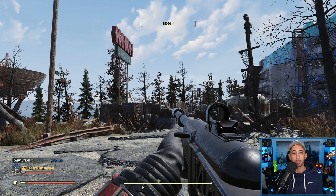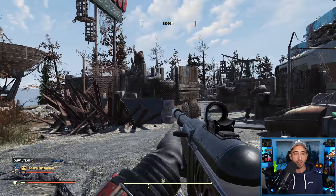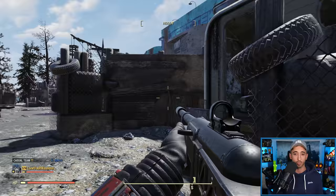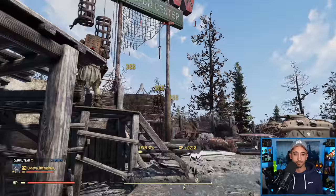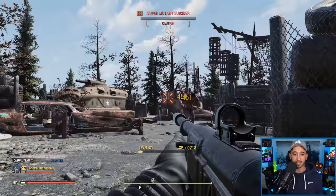Let's run through these super mutants. I'm going to be targeting their heads. I don't have any additional sneak-boosting items — just my perk cards and my fully unyielding armor. I think I'm going to stay hidden or in caution for most of this. He knows someone's there, but he doesn't actually know where I am. This guy's going as well.